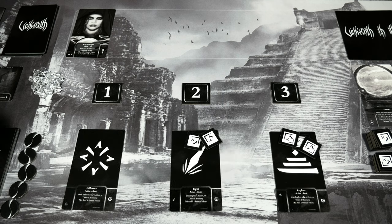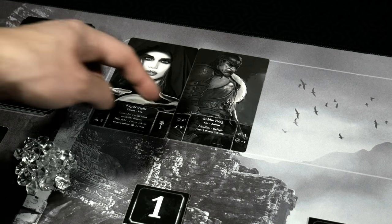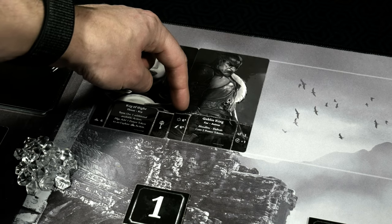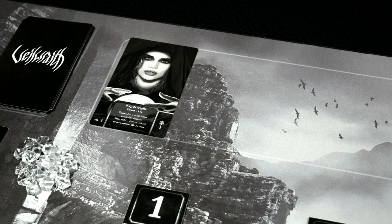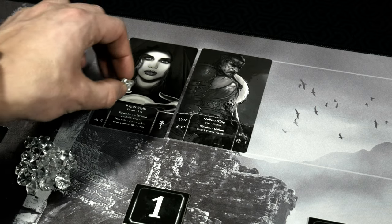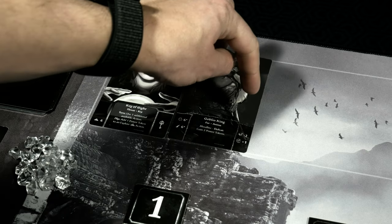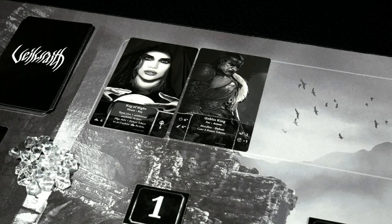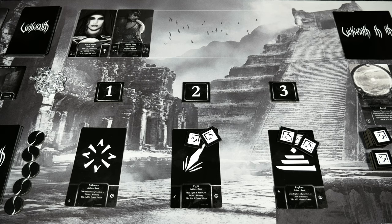The next threat is coming and there he is — the Goblin King. The card shows we need six influence and six fight, each marked with an asterisk, meaning we must resolve both before taking him out. We use crystals to mark each completed requirement. While we work on him, he takes away two spirit per turn, but once defeated our spirit goes up by one and we gain two power tokens. This is actually a good time for him to show up since we have no other threats to deal with.